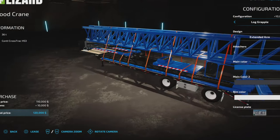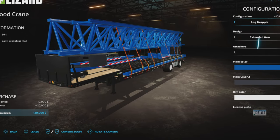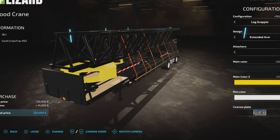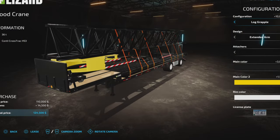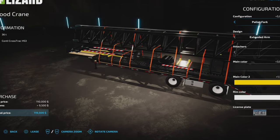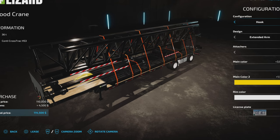We have it basically on a trailer. We have options — let's change colors first. We'll make this green and the main color yellow. Actually, we're going to go main color black so you can see the yellow bit is the attachment. We have log grapple, clamshell bucket, bale fork, pallet fork, and hook — those are the various configurations.